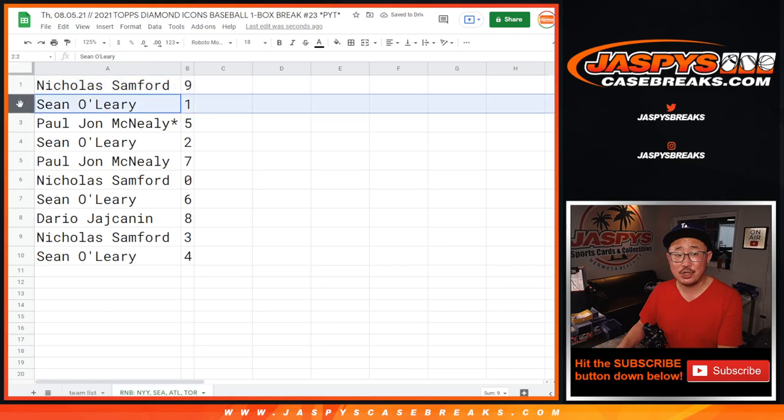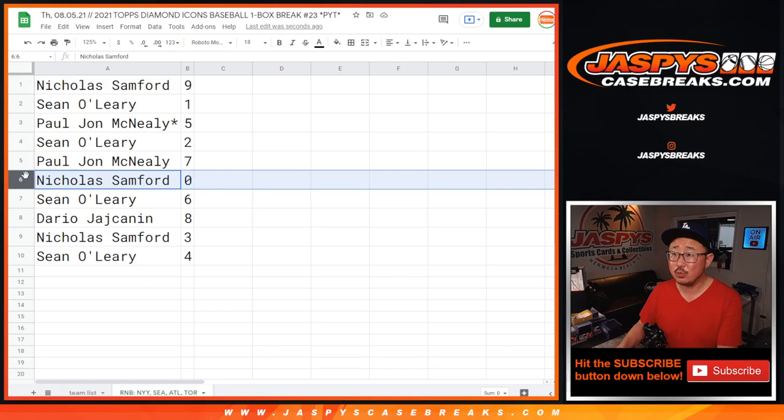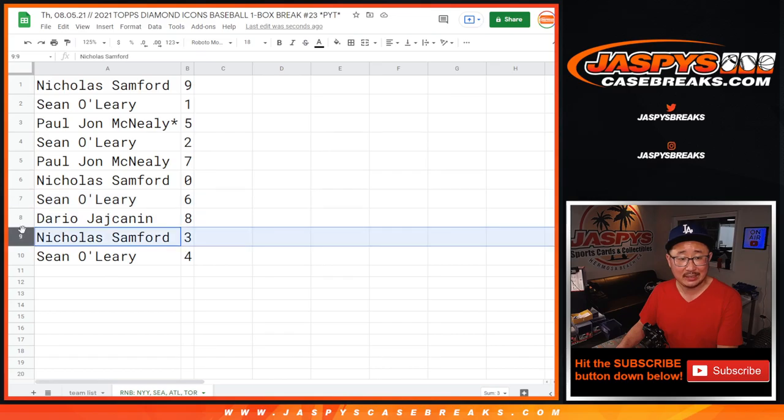Nicholas, you have nine. Sean with one. PJ with five. Sean with two. PJ with seven. Nicholas with zero — so any and all redemptions for those four teams down there. Sean with six. Dario with eight. Nicholas with three. And Sean O with four.